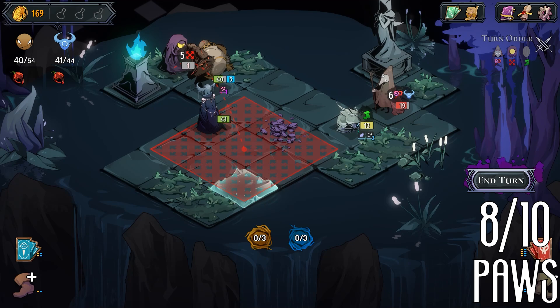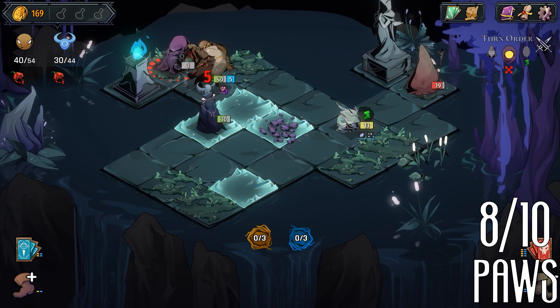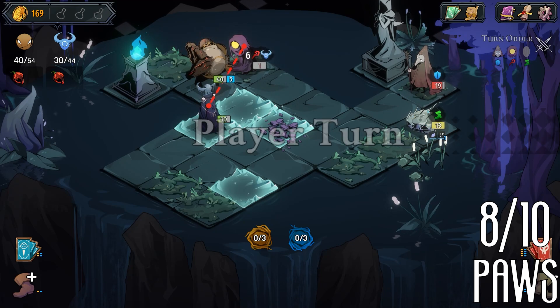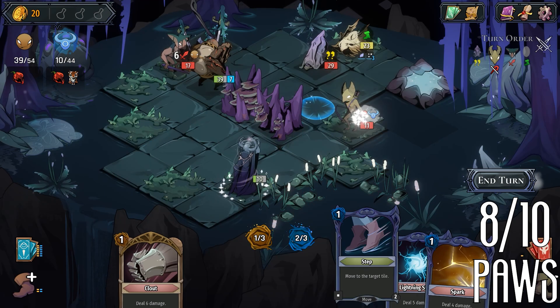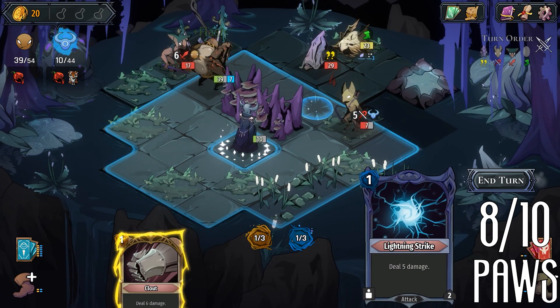With 170 cards, 115 relics, and 14 ruins, there's plenty of content to explore and customize your strategy. The game also features 10 ascension levels and 30 bounties to keep the challenge fresh and engaging.